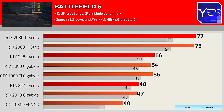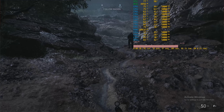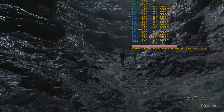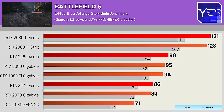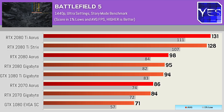The Aorus 2080 Ti out of the box does beat the ASUS ROG variant, and this is a trend we'll see with some of the other games. With Battlefield V, we decided to test with RTX off — even though the new cards support this feature, it really affected performance to the point where it was literally a joke. Stepping back to 1440p, the RTX 2070 was also giving the 1080 Ti a run for its money, and this trend will be up and down throughout these benchmarks.